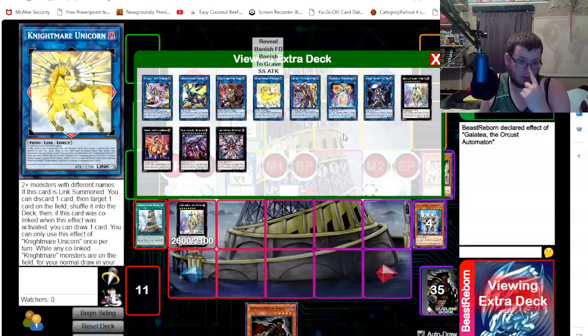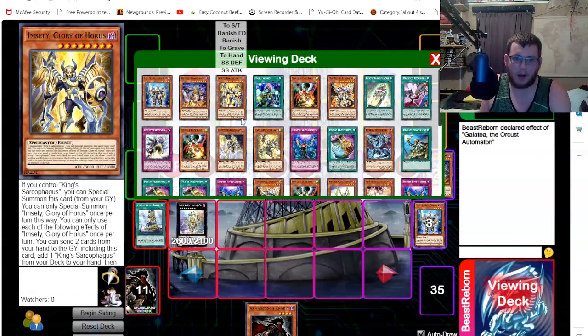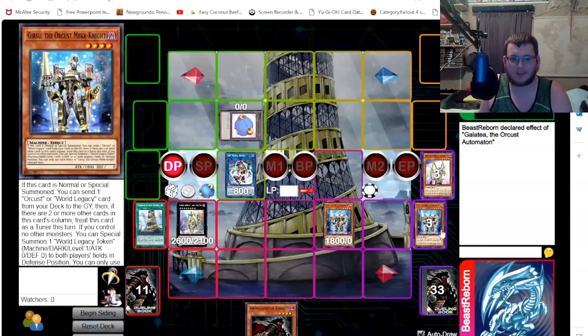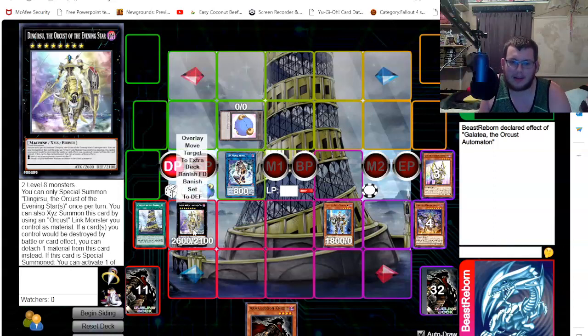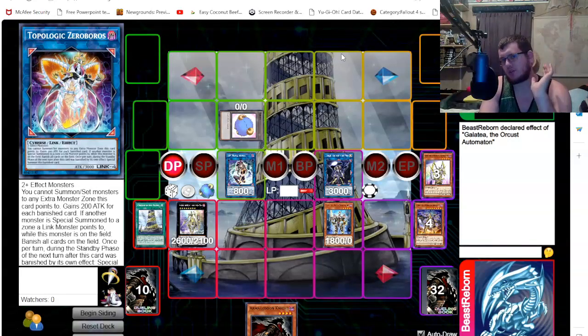If you're playing SP Knight you can go into SP Knight for an additional banish or removal. You can also use Nightmare's effect to banish itself and get out Harp Whore — use Harp Whore to special summon another Nightmare or Dingirsus for an extra send. Don't forget about that because Harp Whore being out means Dingirsus gets you an extra send. Then you can IP and take all three of your cards plus your opponent's and go into a Topologic or whatever you want to control the board.